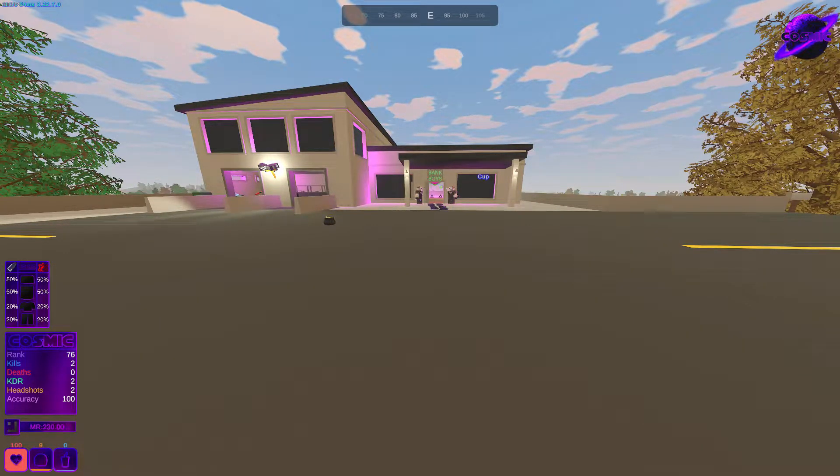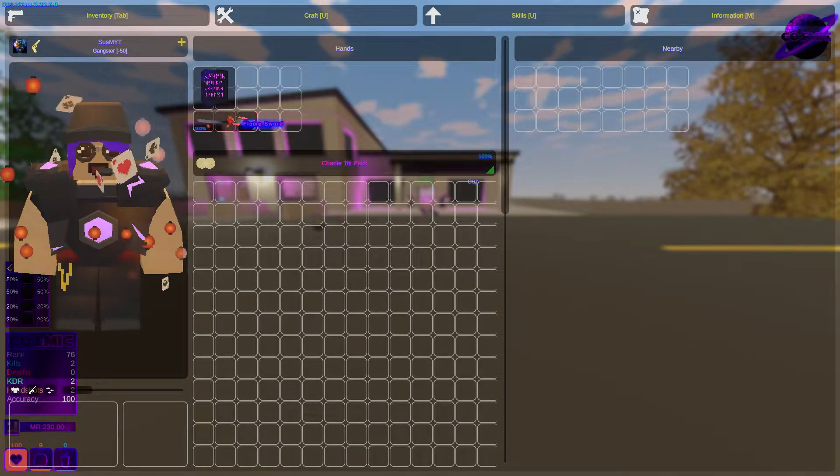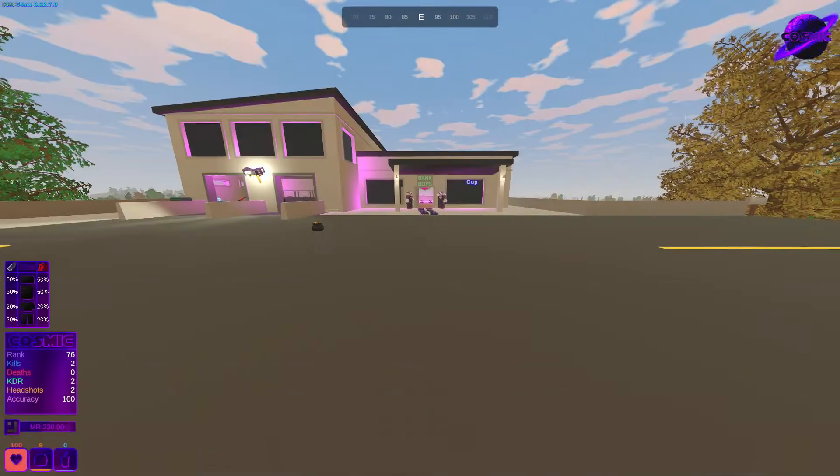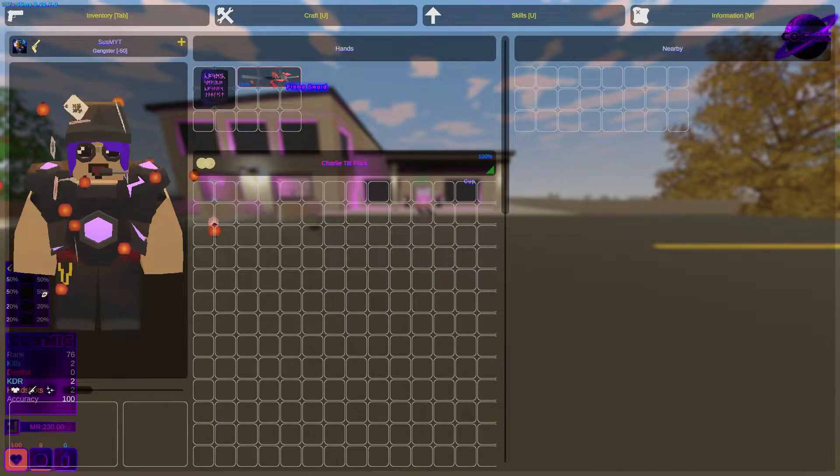What is up guys, Susmyt back at it again with another tutorial video on Cosmic Semi-RP. I'm going to be showing you guys the difference between undroppables and perm items. An undroppable item or weapon is a weapon that doesn't drop on death.